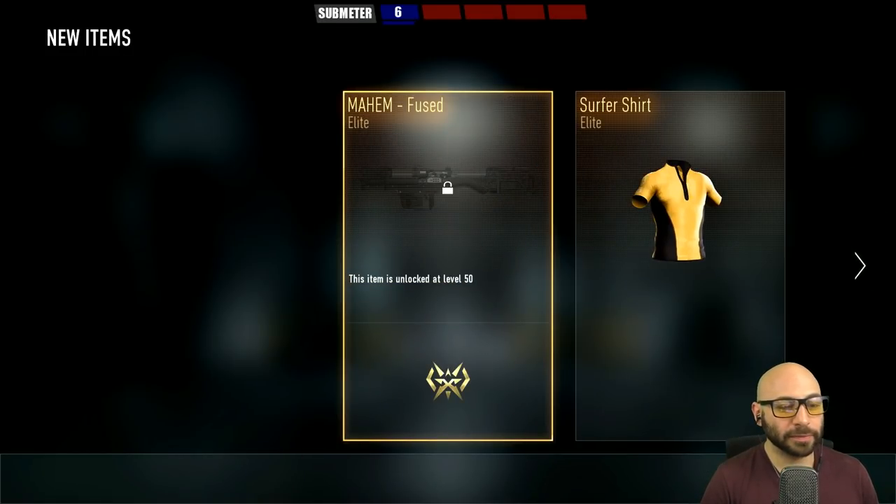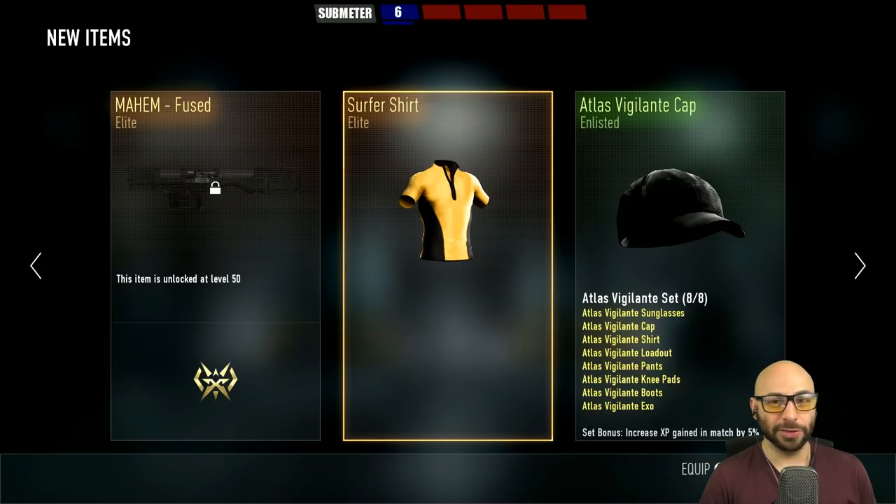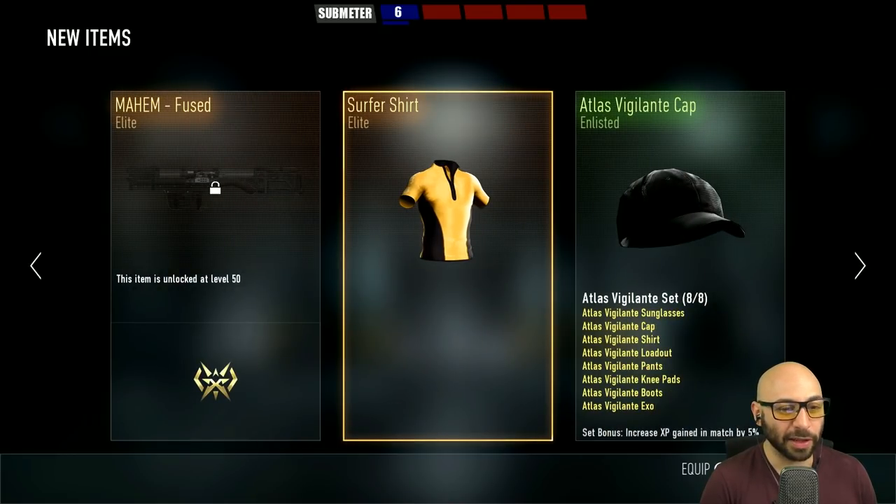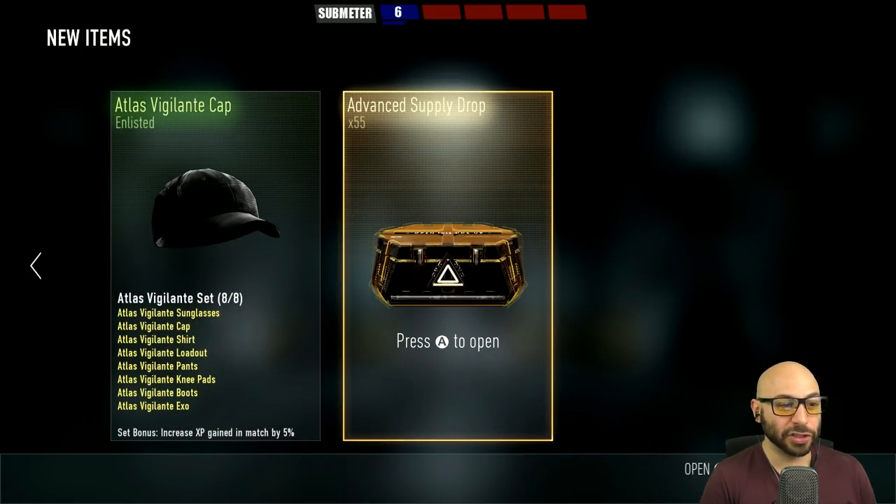I leveled myself up to 48 so I could use the crossbows. I should level myself to 50 so I can use this one — I hate seeing items I can't use because of my level, makes me feel so inadequate. But anyway, that's our first one: two elites and a Vigilante Handicap. All right, next — number 55.